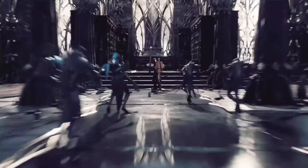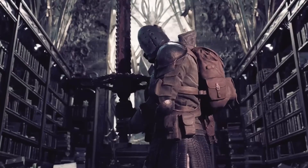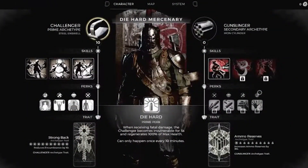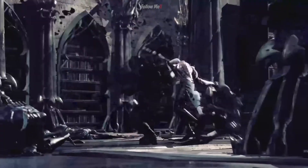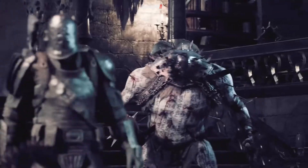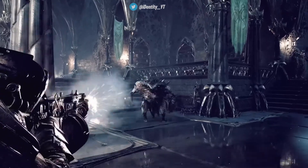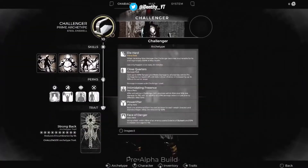Once you pick your archetype, after reaching a certain level with it, you can then combine it with another, essentially granting you bonuses from both. What's awesome is that once you've chosen your combo, a name is generated for you based on what you have combined. Of course, the secondary archetype will be less effective than the primary, but the ability to even do this speaks volumes to the build versatility in Remnant 2. And this is only the beginning.